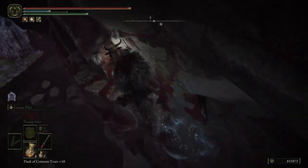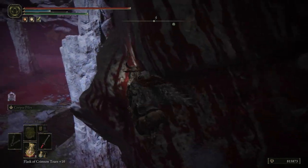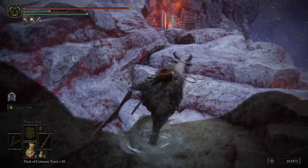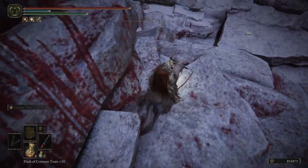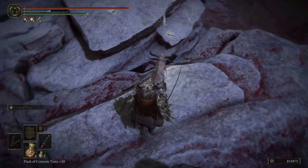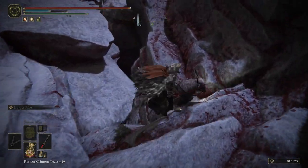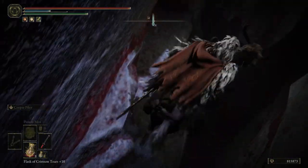Jump up on here and then go to your left. Jump there — right there — and up on there, and just keep climbing up. Go around to your left here and you'll see a little crevice right here. Usually there'll be markers on there from other players.